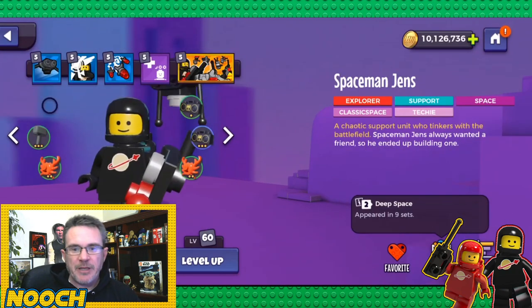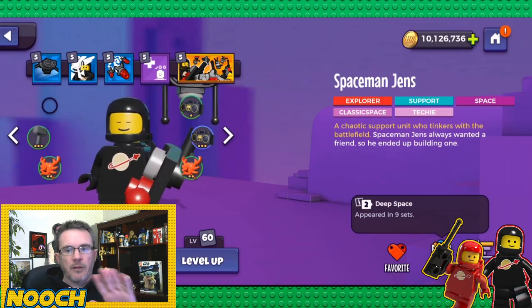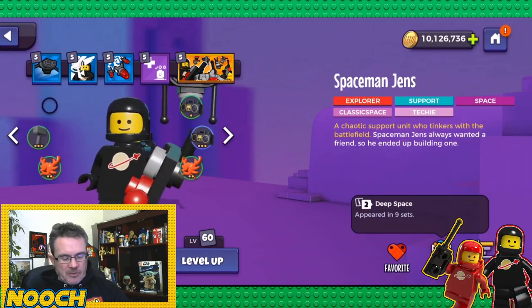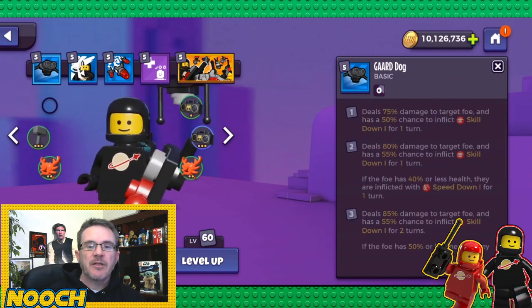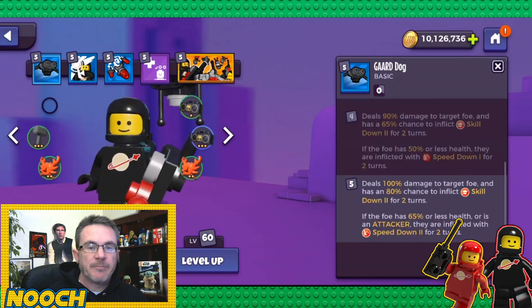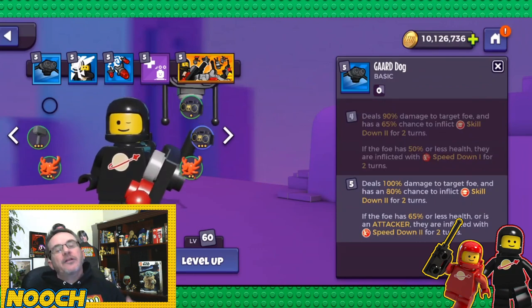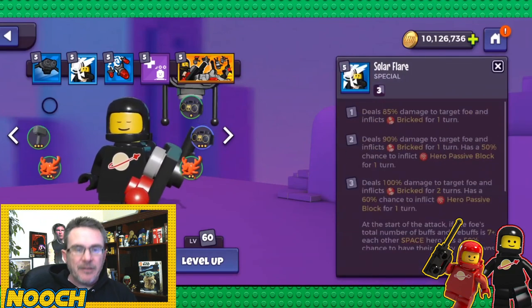Spaceman Gens — upgrade all of it. For the love of everything, Gens and Gorwell — everything they have is so valuable. His base ability does 75% damage with a 50% chance to inflict skill down for one turn. At max it's 100% damage, 80% chance to inflict skill down two. If they have 65% or less health or are an attacker, they're inflicted with speed down — a massive debilitator.